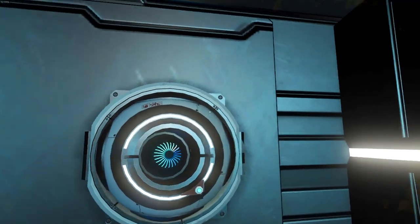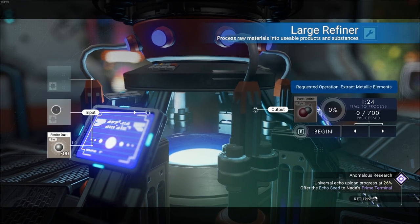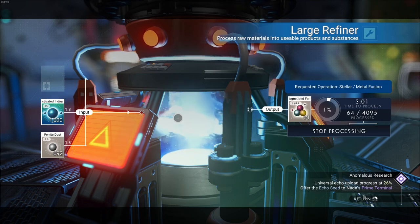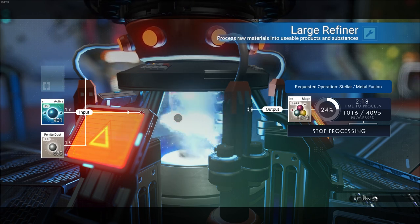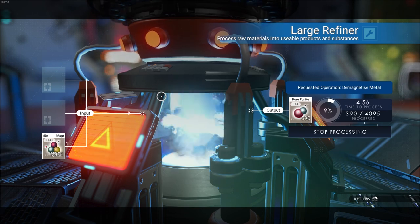We bought some pure ferrite here as well. Pure ferrite is also a very common thing, but I have a better method for getting a bunch of pure ferrite. This is going to be a refiner recipe. If you're wondering why they gave you 1,000 activated indium — this is why. 1,000 activated indium and 700 ferrite will do about two rounds of magnetized ferrite in about three minutes. That's going to be almost a 999 stack of magnetized ferrite, which will convert into roughly a two-stack of pure ferrite. This is super duper easy pure ferrite for all your base building needs.